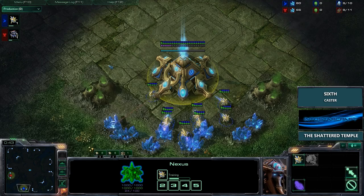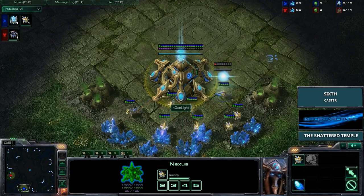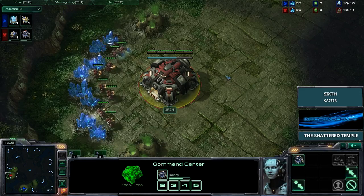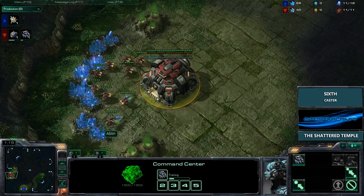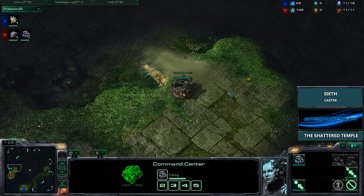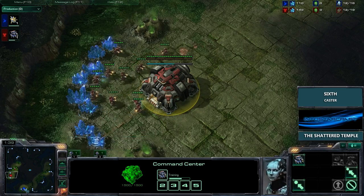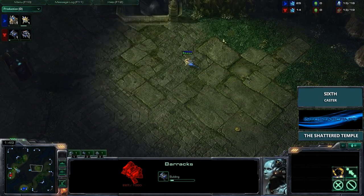A lot of Protoss players love to go for that double forge style, or good robo openings just to prevent against Banshee harass — pretty safe from tanks early on. I myself love to opt for a 3-gate robo expand after cutting a few units and then doing a little poke, just seeing what can happen. Abar's options could be mass bio or a slow push with tanks. I really prefer tanks on this map because of this choke. Bio play is also very strong given these spawn positions — fast Medivac drops can punish a Protoss not careful with perimeter pylons.